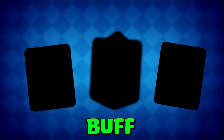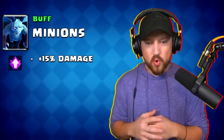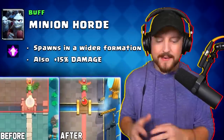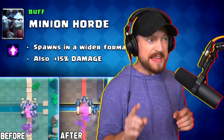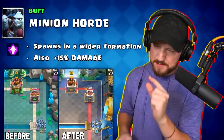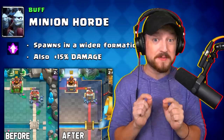There are 3 cards receiving a buff, with both the minions and the minion horde receiving a whopping 15% damage increase, which should hopefully be a nice little boost and maybe even help counter the phoenix. The minion horde is also receiving a slightly wider spawn formation to hopefully allow it to surround splash damage cards a little bit easier — a small change, but the minion horde might be a very scary card after this buff.